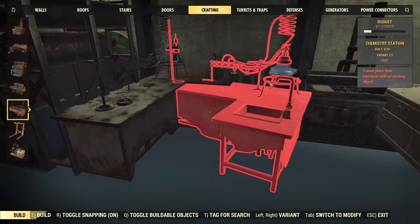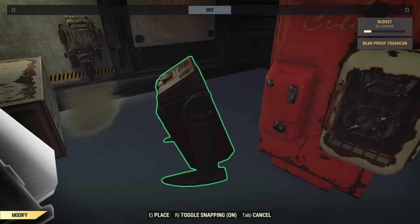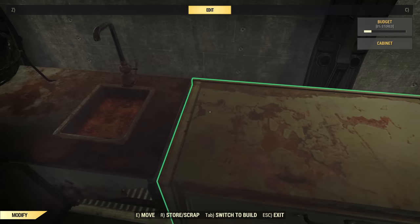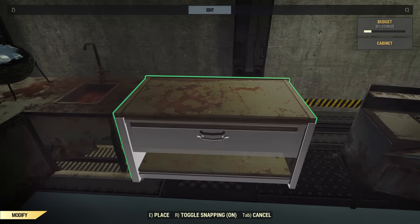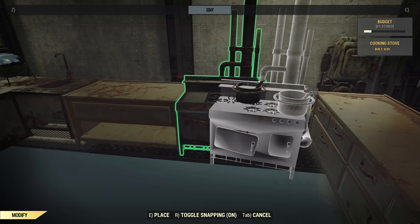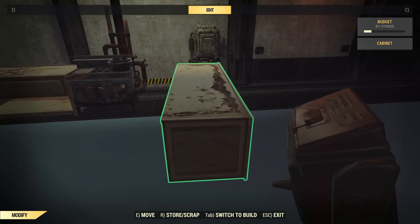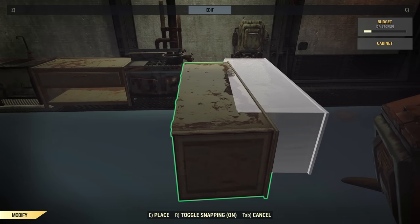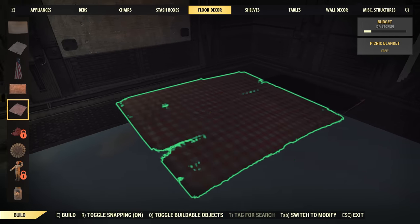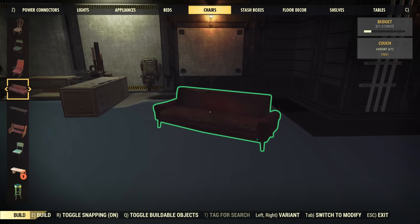One of the things we don't currently have on the test server is sinks, so we're going to go back to the old standby of using a chemistry station — but it works. An added bonus on the test server is they've removed the material costs for building items in shelters, which is great, so I can go to town without worrying about farming wood and steel. Sadly that won't be the case when it goes live. Getting this lined up, we've got a bit of a work surface. Nudging this cooking station in so it lines up more neatly.